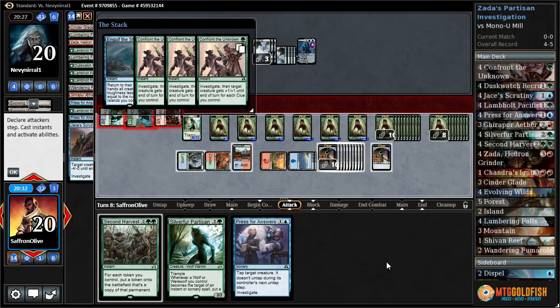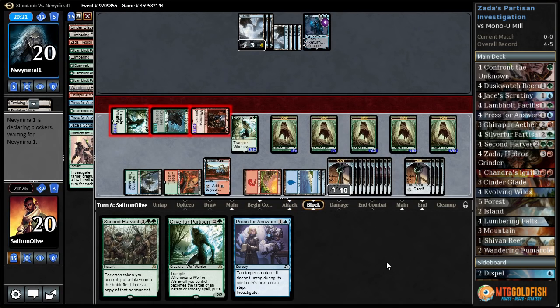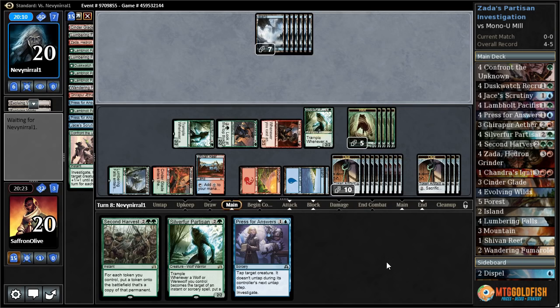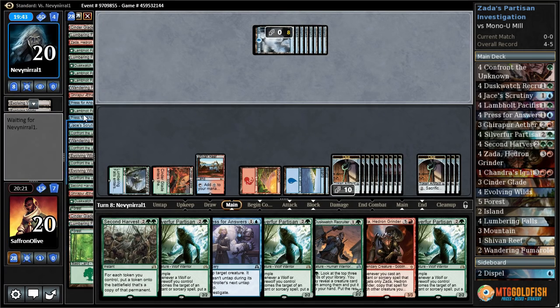Oh my god — Engulf the Shore bounces some stuff. We kill the Jace. We could have killed our opponent if we were attacking our opponent, but we have ten, fourteen clues. The Howler flips, so next turn we can potentially Press for Answers, Zada, make a million more clues, and then double everything. Do they have another Engulf the Shore? Another Engulf the Shore. If we just draw our Ether Grid we can ping our opponent into oblivion.